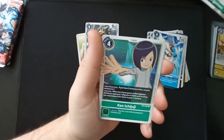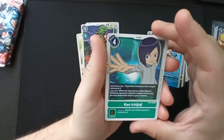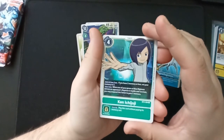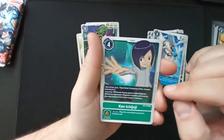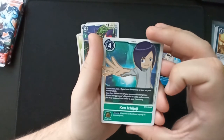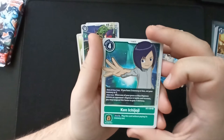We got Ken Ichijoji — an interesting tamer. I kind of liked his arc in the second Digimon anime. 'Start of your turn: if you have two memories or less, set your memory to three.' And your turn: when one of your green or blue Digimon deletes an opponent's Digimon in battle and survives, you may suspend this tamer to gain one memory. Interesting.